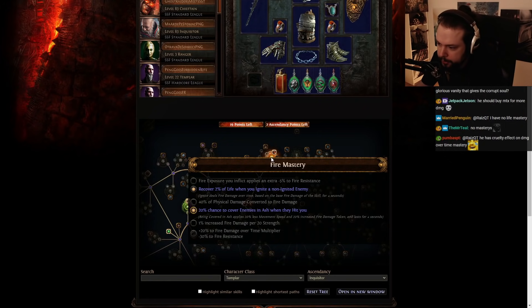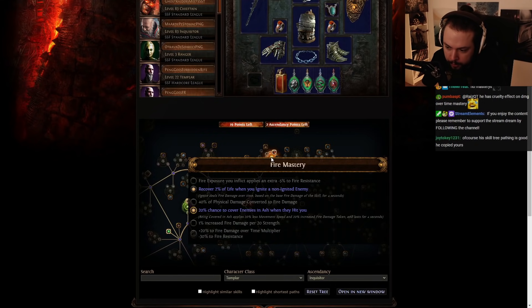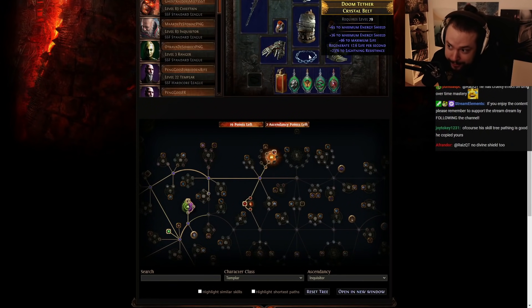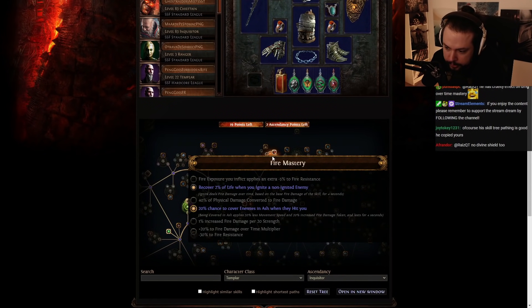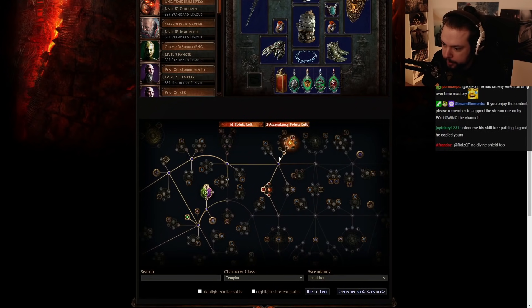You've got a 20% chance to cover enemies in Ash when they hit you — 20% more damage taken for them, less movement speed. That's valuable, but it's a 20% chance only when they hit you. I think this passive is really optional, especially if you're using Infernal Cry. Something much better for a build like this would be fire damage per 20 Strength, as you should probably have around 400–500 Strength. But most importantly, it's the 20% fire damage over time multiplier with minus 30 to fire resistance. If he just crafts fire resistance onto his belt, that alone would give him 20% more juice, helping a lot with single target and clear.